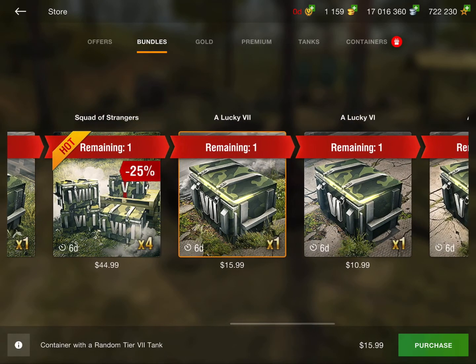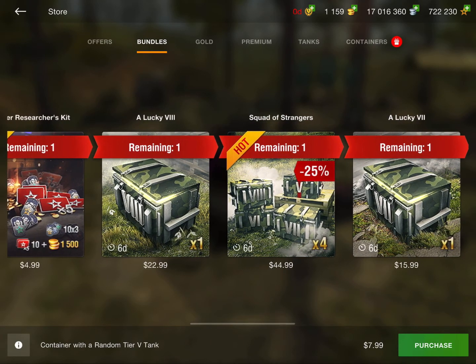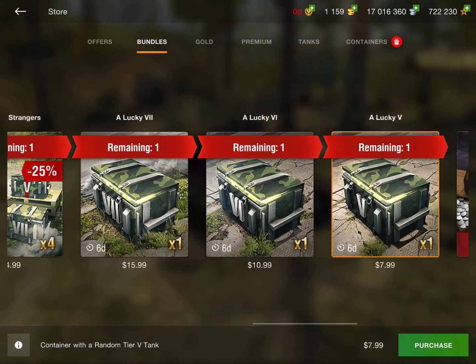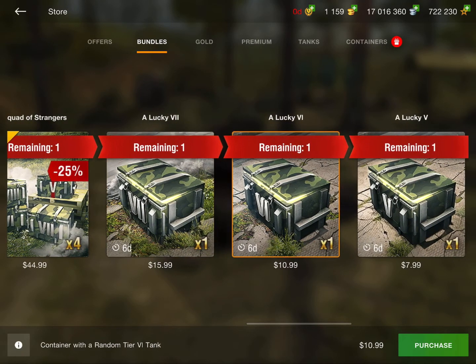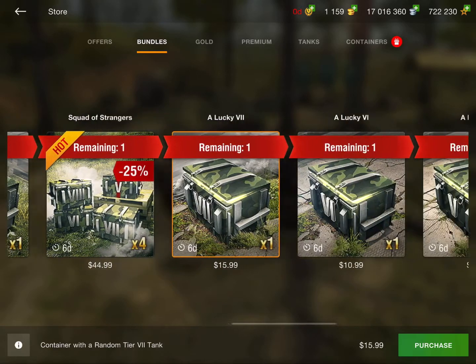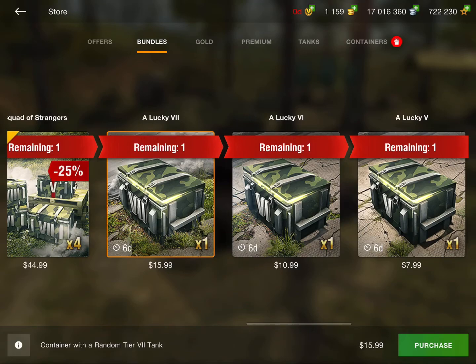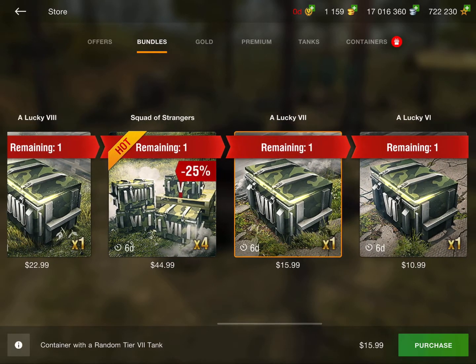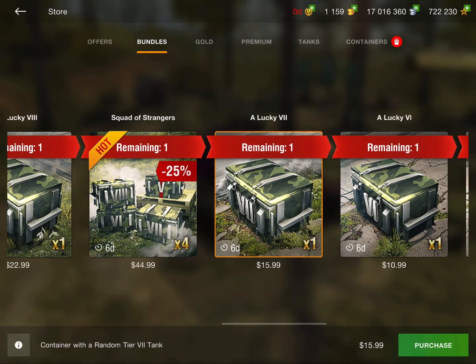Then we have the Lucky Tier 8 again and lots of other Lucky Containers at various tiers. These are more expensive than the $8 special — normally $22. The cheaper one is definitely worth it given the guaranteed Tier 8. The pricier ones are still decent; if you already have a lot of lower-tier tanks you could start lower and have a chance to work up to Tier 8, 9, or even 10. They're among the better crate options, though since there's still RNG involved you might get a disappointing tank, so only buy in if you're okay with that risk.